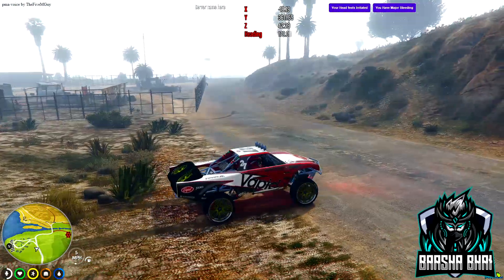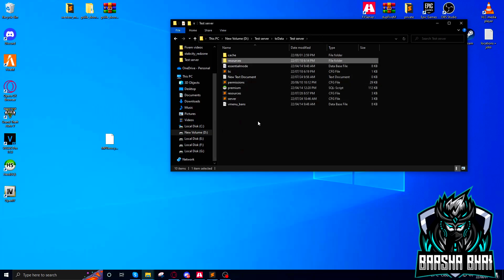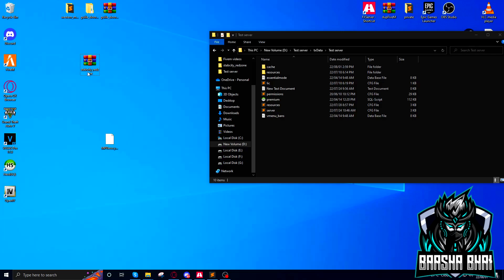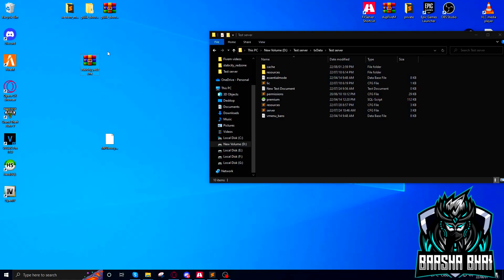Let's close that and I'll show you how to add it. First, open up your resource folder for your server or local host server. If you don't know how to create a local host server, I made a video on it — the link is in the description. This is the default file and also the one I created with the MLO and new coordinates. If you want to use it in Stab City, you can download that one.